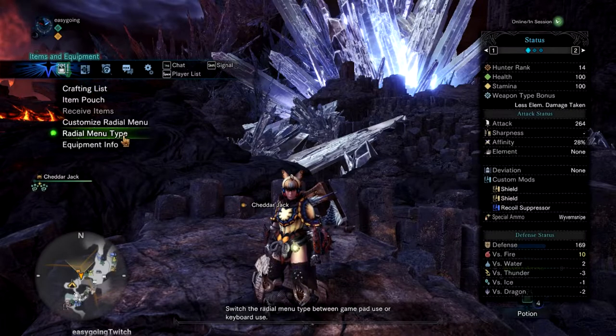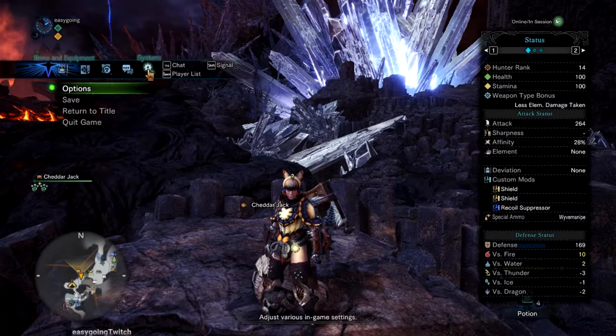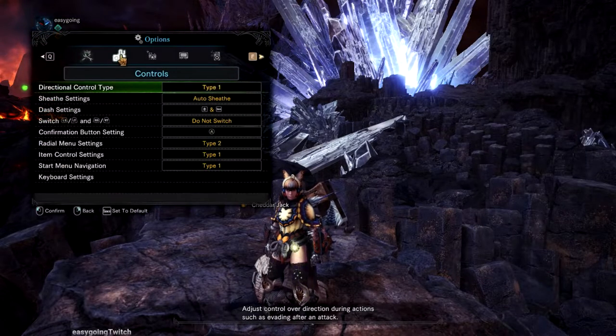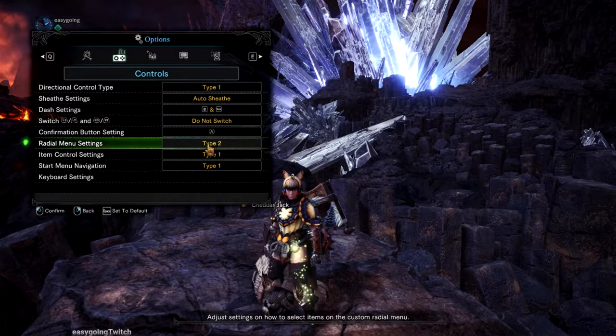First thing you want to do is go to the radio menu type and make sure it's on gamepad. Next, go to options, controls, and on radio menu settings make sure it's on type 2.